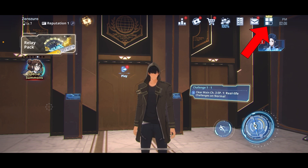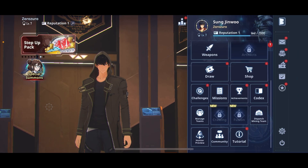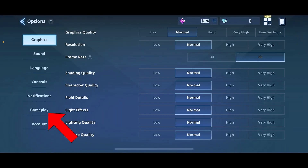Find the settings option and tap on it. Then go to the gameplay settings.